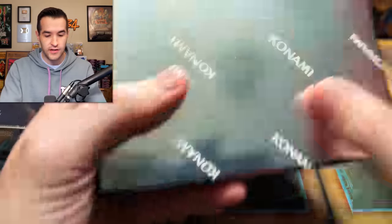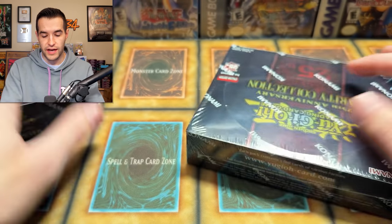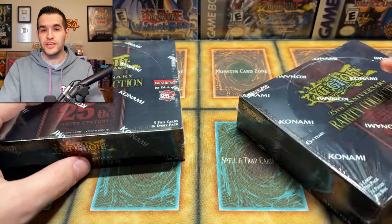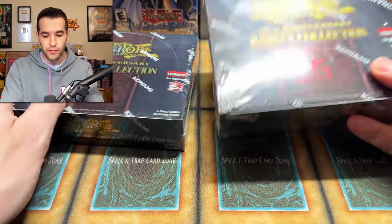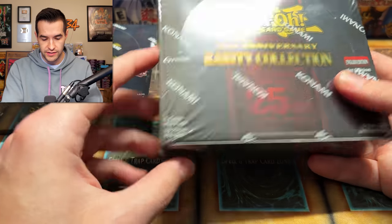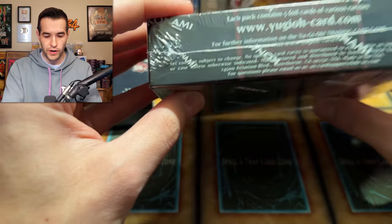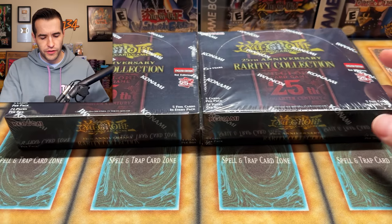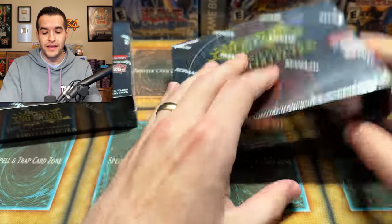Before we hop into it, this is I think an 80 or 79 card set — it doesn't say on the box. But there are seven versions of each card in the set, so no matter what card it is there's seven versions in seven different rarities. There's Super, Ultra Rare — it's going to say somewhere. The OCG ones have them listed, but these boxes don't list the rarities, which is kind of weird. There's all those different versions of every card and it's mostly meta stuff.